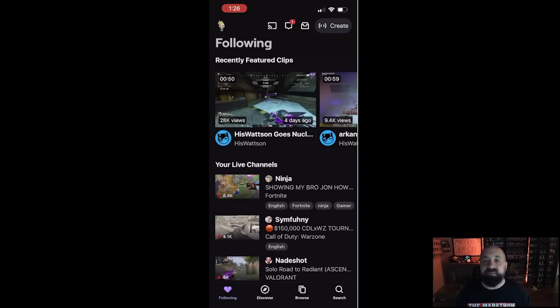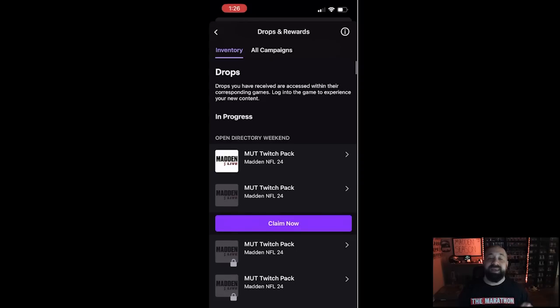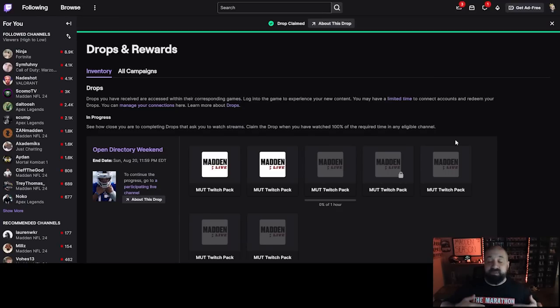If you're on mobile, open the Twitch app, press your profile icon in the upper left, click 'Drops and Rewards,' and on the inventory side you should see a 'Claim Now' button. If for whatever reason it doesn't work from the mobile app, open a web browser on your phone, Google 'Twitch desktop site,' and it will bring you to the desktop version of Twitch — not the app — where you can do everything as shown. I'll go ahead and click 'Claim Now' on the desktop, confirm the drop is claimed, and now progress toward the next drop pack can begin.